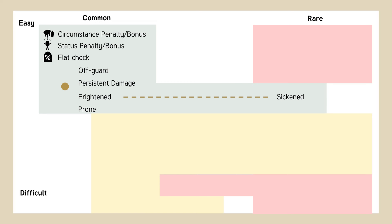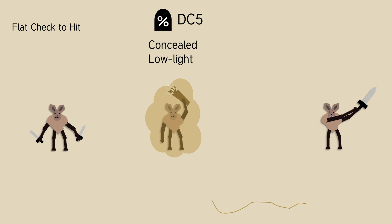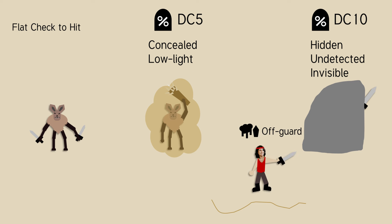We can move on to the intermediate conditions. Once you understand visibility, you can apply the same concept to many different conditions. If something is partially visible, like in a cloud or behind some smoke, you'll have to pass a DC 5 flat check before you can even attempt your attack roll to try to hit it. If something is totally not visible, you'll have to pass a DC 10 flat check, and if they attack you, you're also considered off-guard.